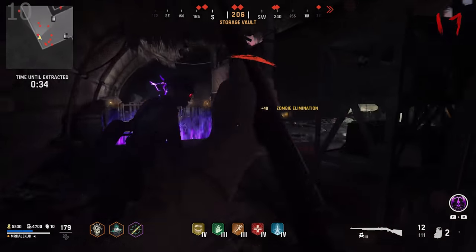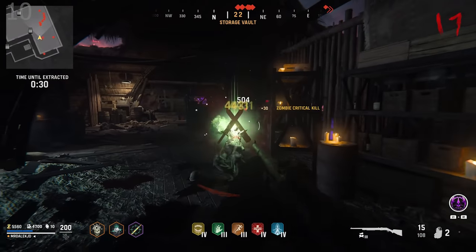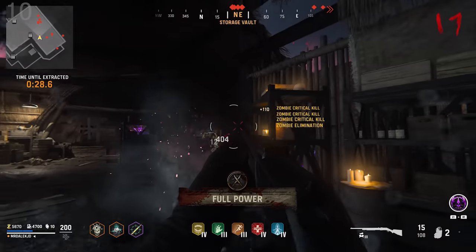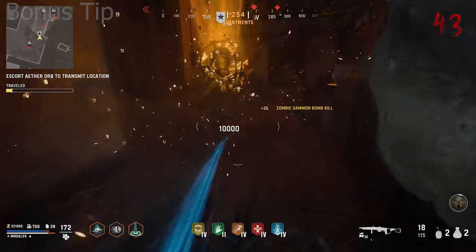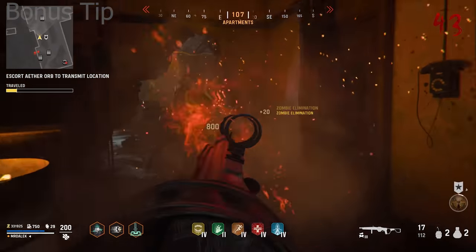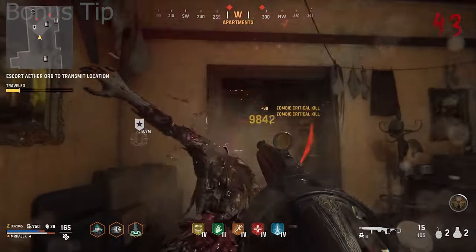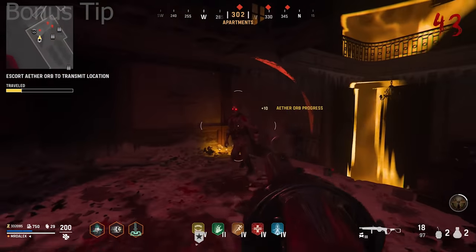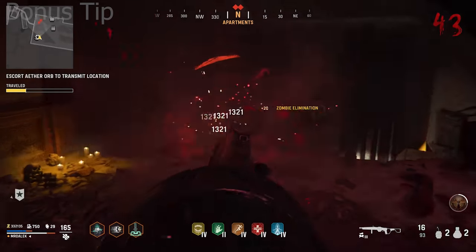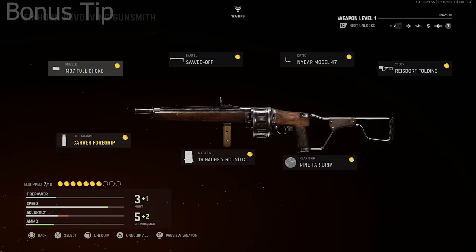Now if you've made it all the way to the end of this video, we have a bonus tip just for sticking around. The meta for Vanguard Zombies is exactly the same as Cold War — it's shotguns. The one you want to run is the Einhorn Revolving. It's an amazing shotgun, and once you have the right attachments on it and pair it up with the legendary Ammo Gremlin covenant, it's going to make the game so much easier.